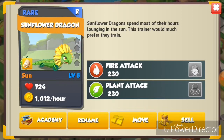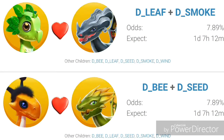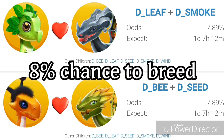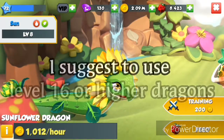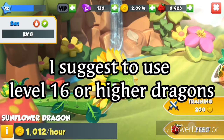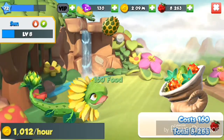The best two combinations you can use to breed this dragon would be leaf plus smoke, and bee plus seed, which give you about a high 8% chance to breed the sunflower dragon. I also suggest you use level 16 or higher fragrance to breed the sunflower dragon.